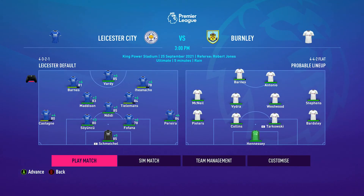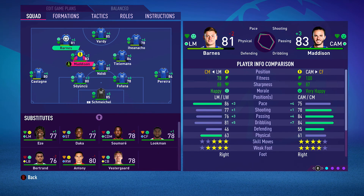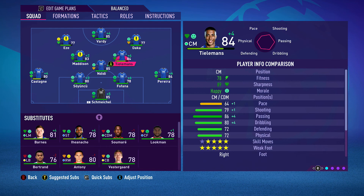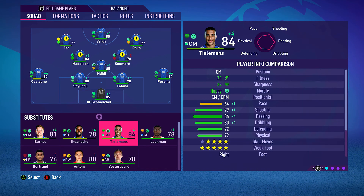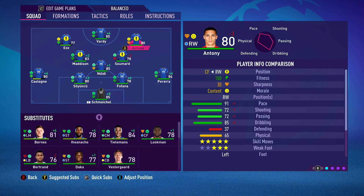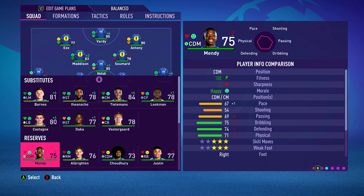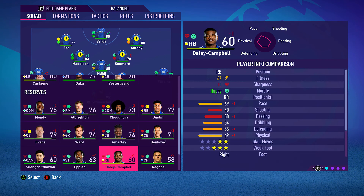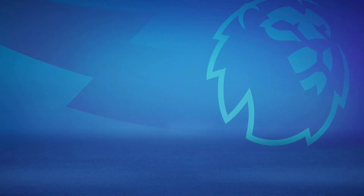Burnley are always very tricky. We're going to run Eze and Daku up front with Vardy, put Samari there, and actually run Anthony up front. At left back we'll run Bertrand. We'll bring Mendy up from the reserves onto the bench. Let's jump into this.